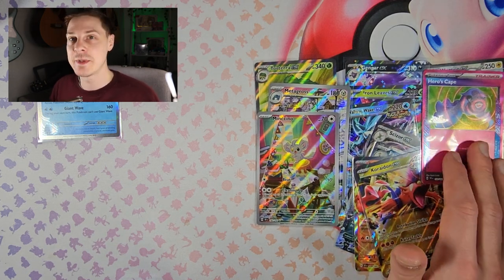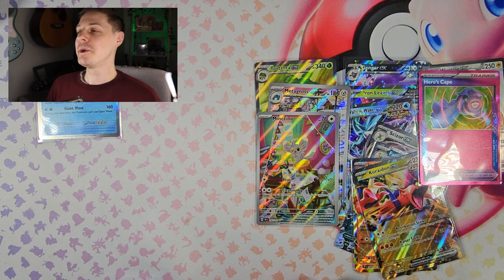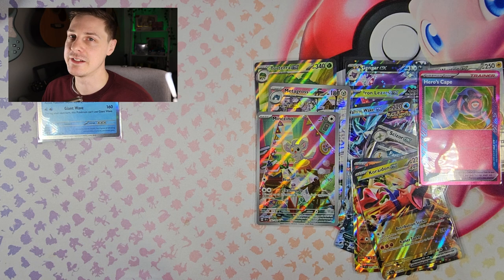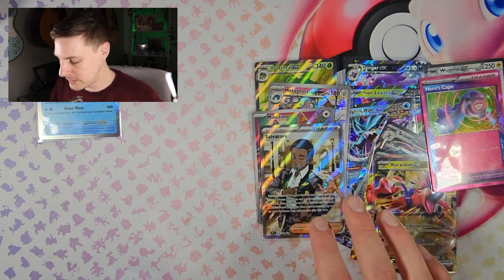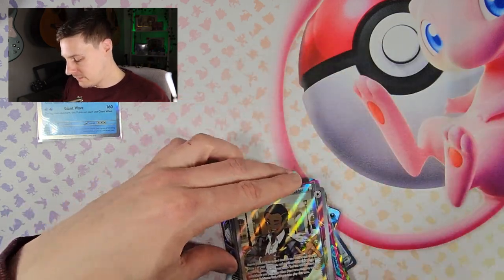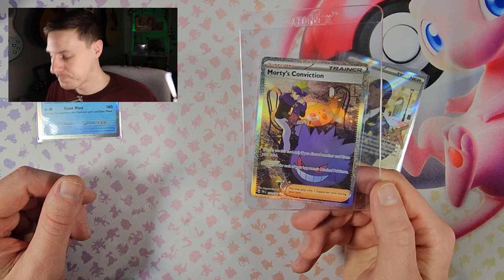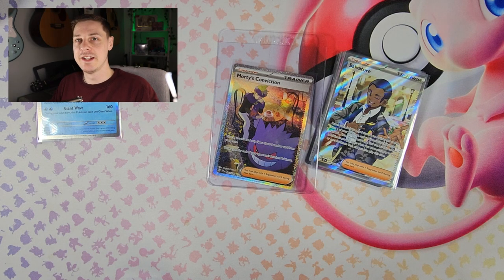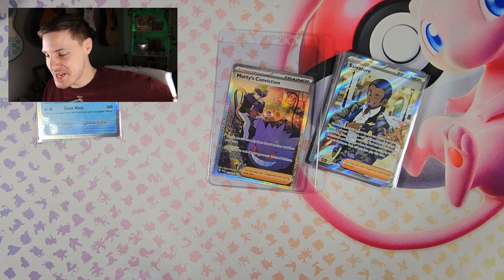Just one A-spec card is a little disappointing — I've seen people pull four, five, or six. I really wanted the Master Ball. It's not one of the expensive A-spec cards but I really like the look of it. Prime Catcher would have been cool too — that's the expensive one. But the best card for me today is Morty's Conviction. Coffee cheers — yes, Morty my guy! And it's still warm — celebration! Nothing worse than my victory sip last week where it was stone cold coffee.